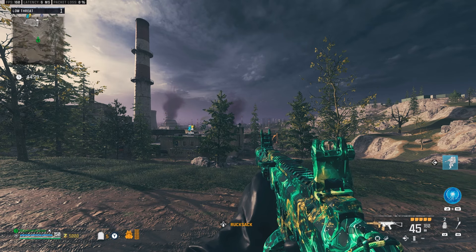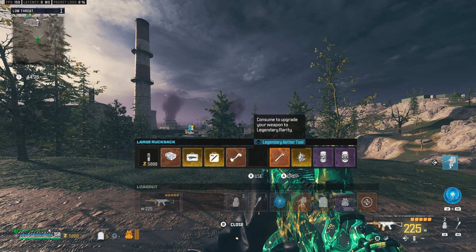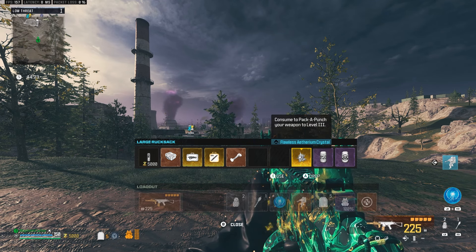We're going to utilize the goodies we brought in with us — Mags of Holding. We're also using a legendary aether tool and a flawless ethereum crystal. As always, make sure to use Deadshot Daiquiri, and I also came in with PhD Flopper for those dogs.